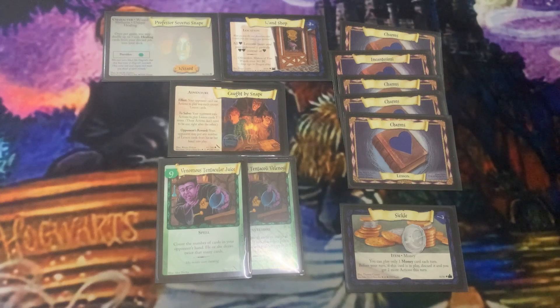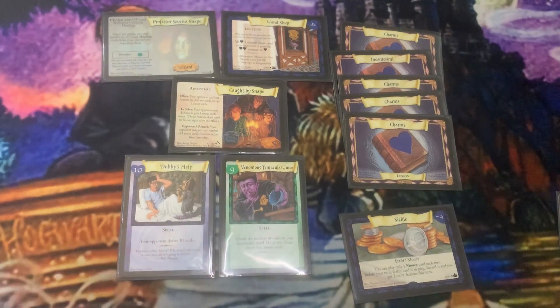It's pretty unlikely they'll have 40 cards left after being halfway through the game. But you do have to be careful — if your opponent draws 30 cards and still has cards left, they haven't decked out and now they have two actions and a ton of cards at their disposal. They might play Caught by Snape on you and lock you in instead. Either way, these two cards are brutal, but it's all about how and when you play them.